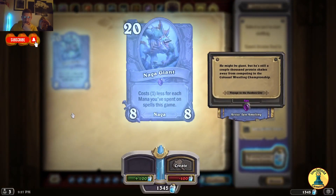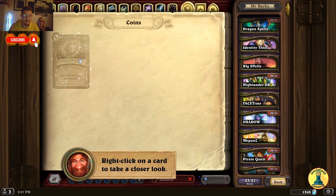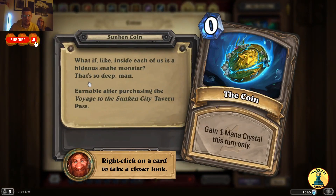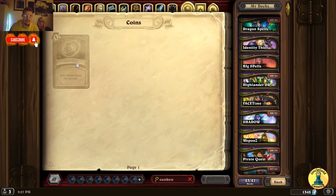Naga Giant — costs 1 less for each mana you've spent on spells this game, starting at 20 mana. Perfect for the spell deck. Let's see if we get a new coin.